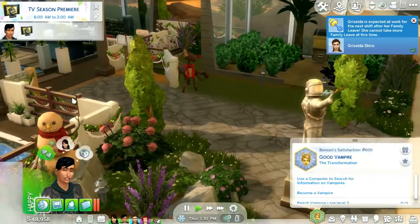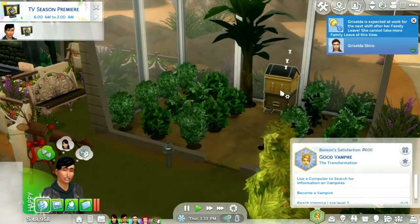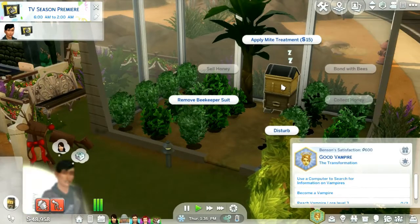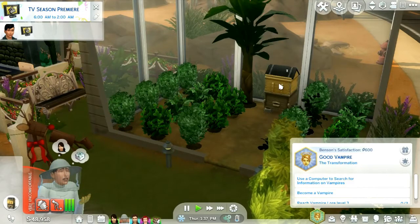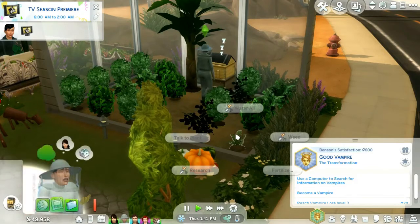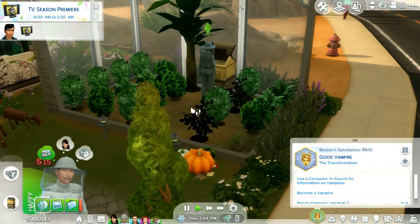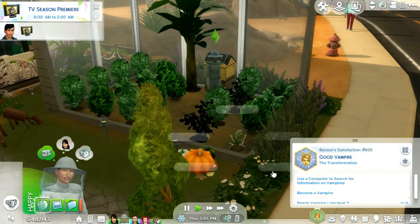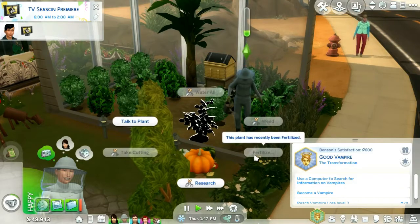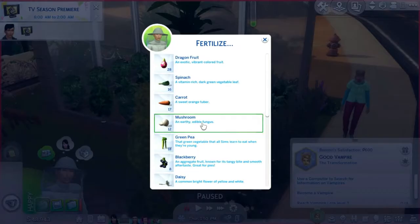Griselda is expected to work for the next shift. Change into beekeeper suit. Apply a mite treatment. Too uncomfortable — I don't believe you. Water all. Fertilize.